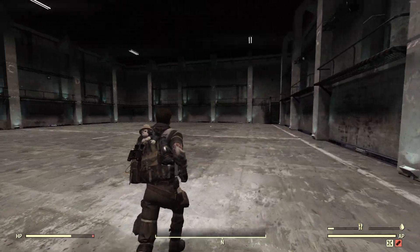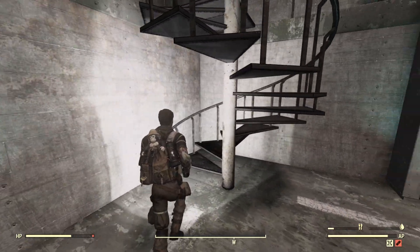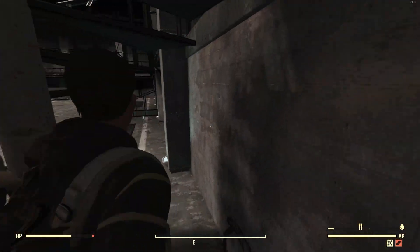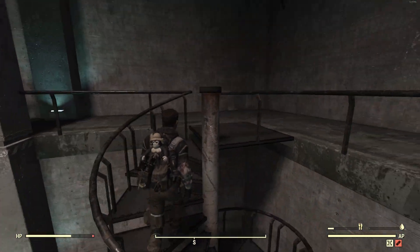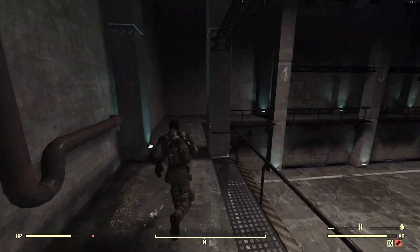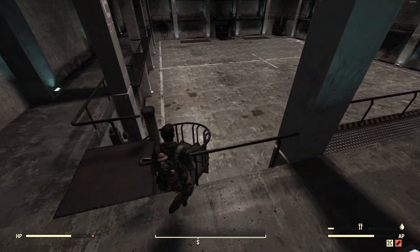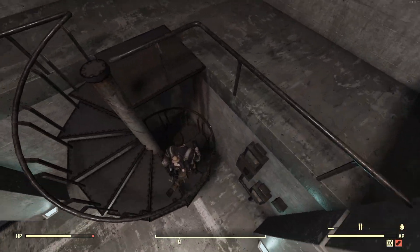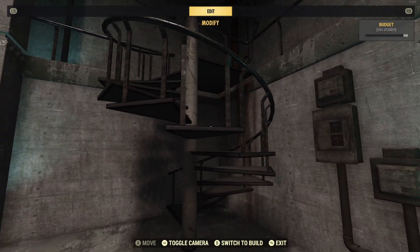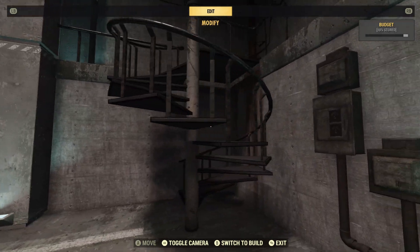Another thing I almost forgot — there are a couple of staircases that will take you up to the catwalk. They're kind of cool because they go around in a circle like this. There's one over here and then one on the complete opposite corner. They're just a neat design that adds a little bit to it. You can't get rid of them, so if you wanted to not have those there, well, that's impossible.